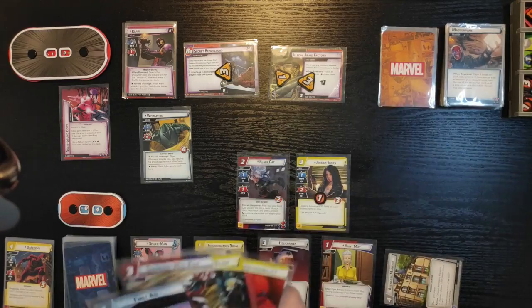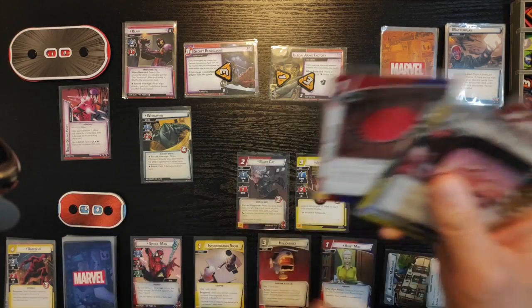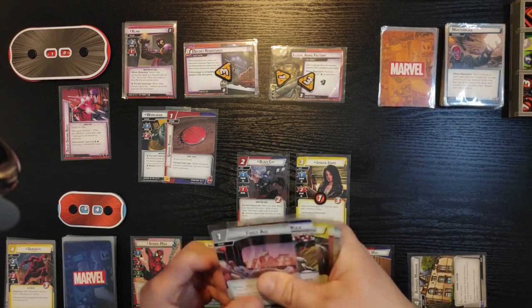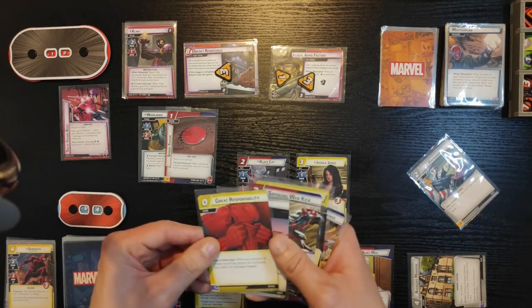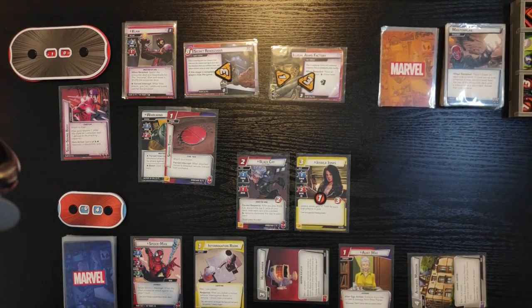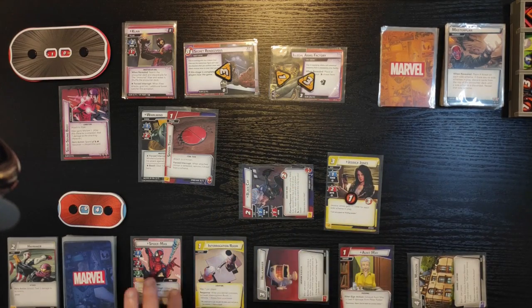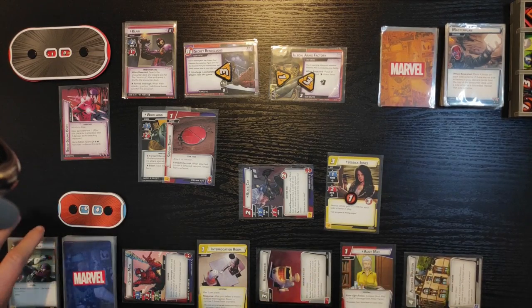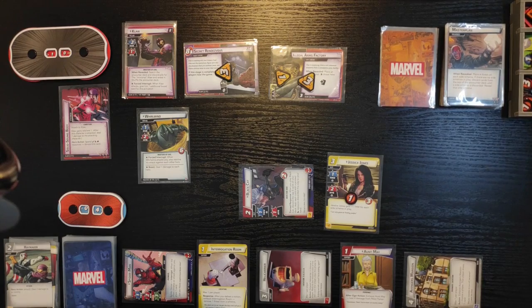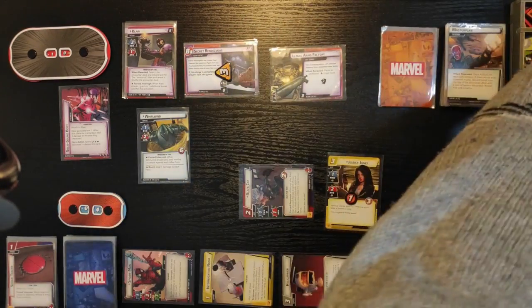I'm gonna use Avengers Mansion to draw a card — it's First Aid. I'm gonna use Helicarrier to generate one resource and attach Spider Tracker to Whirlwind. I'm gonna use Great Responsibility and First Aid to generate two resources and play Haymaker — I can deal three damage to an enemy, so I'm gonna deal three damage to Whirlwind. Then Black Cat does one damage and Spider-Man does one damage to him — so that's two plus three from Haymaker — Whirlwind's gone. That triggers Spider Tracker and Interrogation Room, so I can remove four threats from here in total, and that's gone.